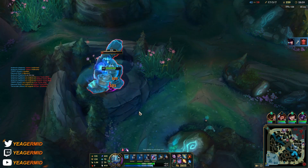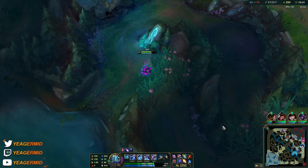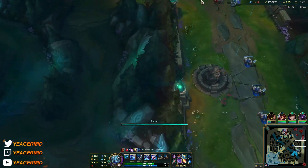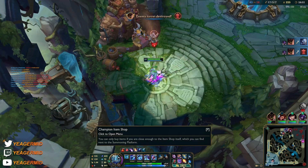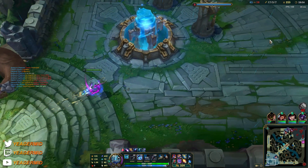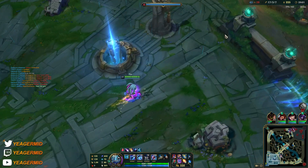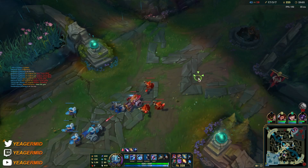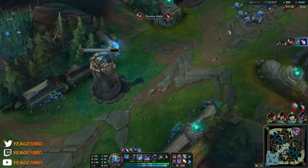Remember, the way you engage from the back line is that you find a good flank, then you throw in your ultimate, and then you E straight in. A lot of the time, because when you ult and then E immediately afterwards you'll become untargetable — so if they have Exhaust or CC they cannot target you. That's why you throw in the ultimate and then E straight in. That's your zero-counterplay combo.